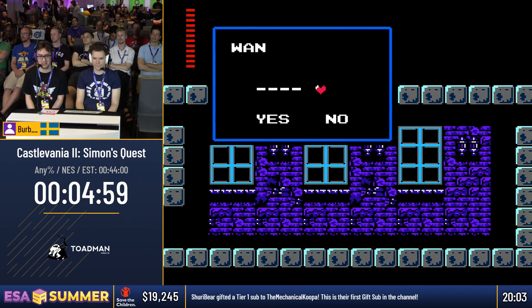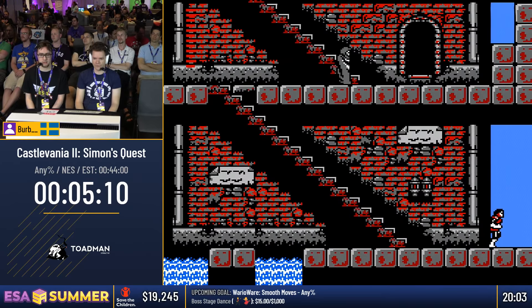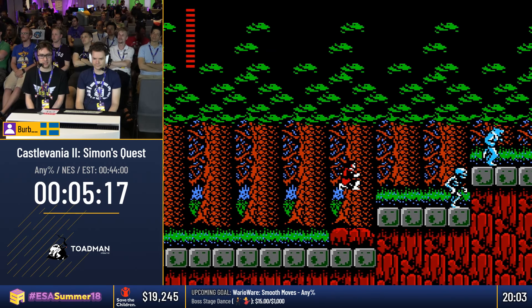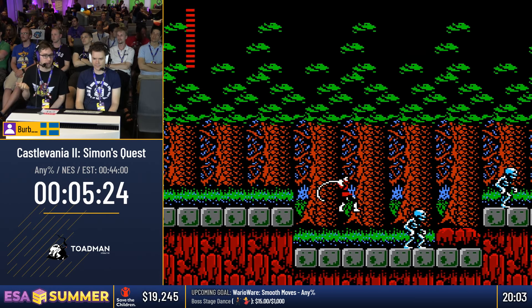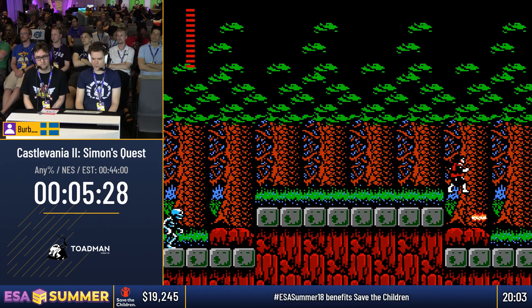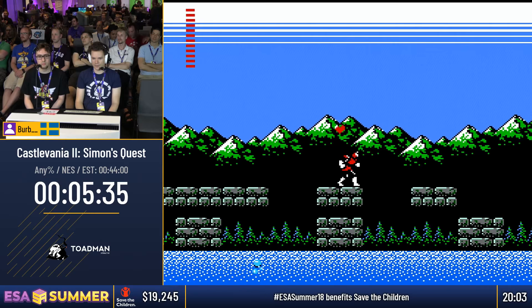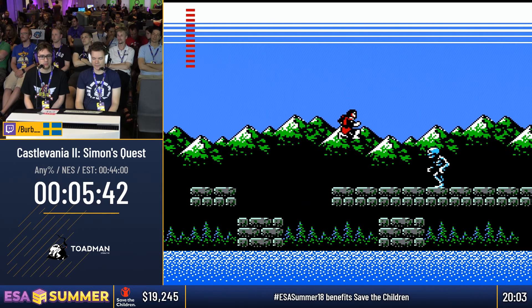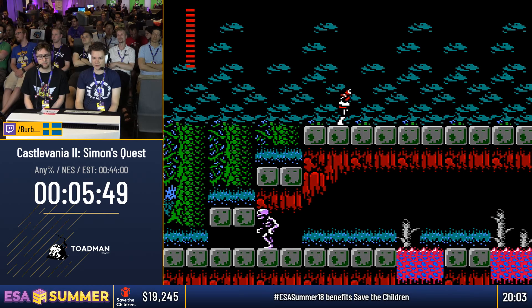Now for the moment of truth — how many hearts do we have? We should be good. The backup is at least working. That drop is very necessary. He's on a very tight time limit because the backup strat requires going from town to town during the same day. Merchants in town are only open during the day, so we need to rush to the far town. We cannot have any movement mistakes — it's going to be really tight. Otherwise we're going to have to lose three minutes.